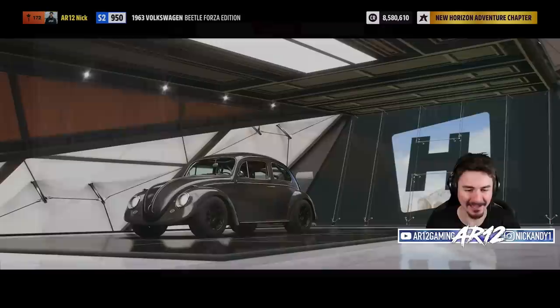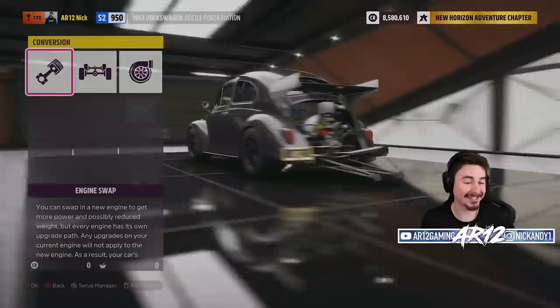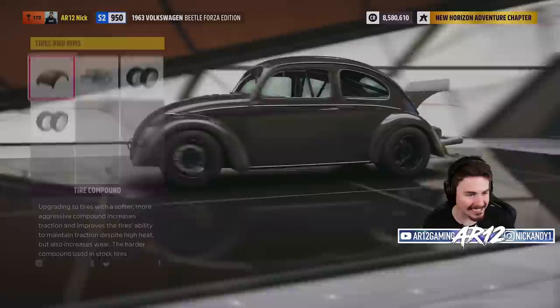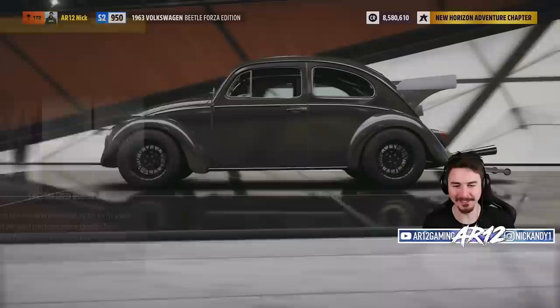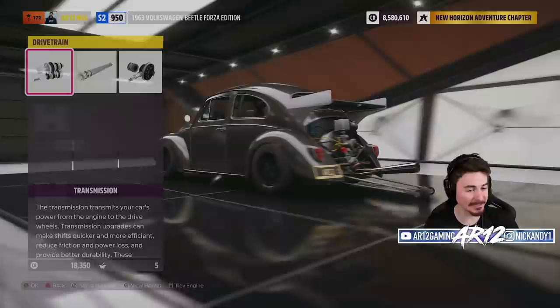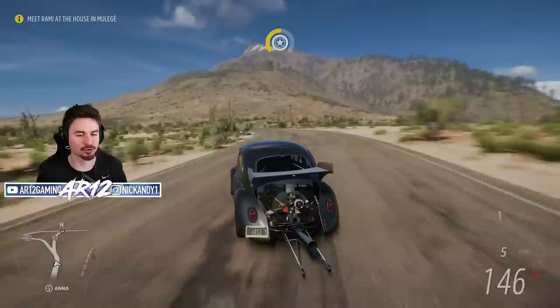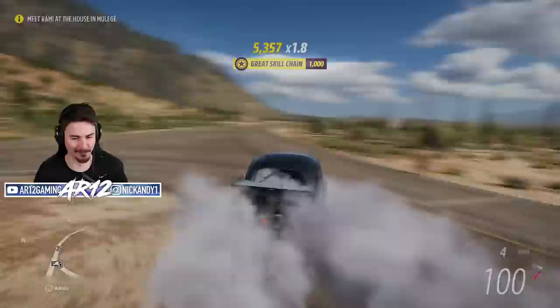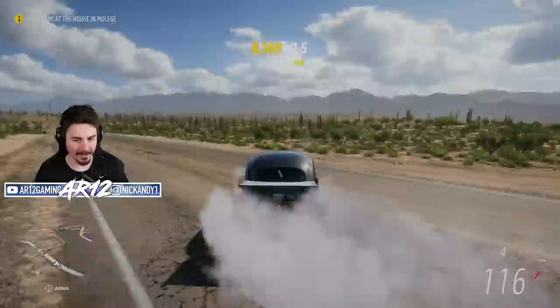I want wheelie bars on every single car in this game — even if they don't actually do anything, they're just cool. Back into the horizon festival: can we drift a Volkswagen Beetle? Since this thing is just an all-round crazy car, I want to continue that trend. We're going all-wheel drive, keeping that crazy engine in, tossing on drift tires, Rotiform wheels, drift suspension, a seven-speed gearbox, and a drift differential. It's not every day you get to drift a car with wheelie bars.